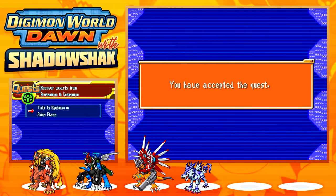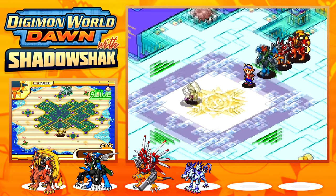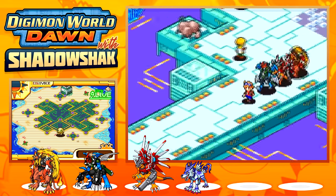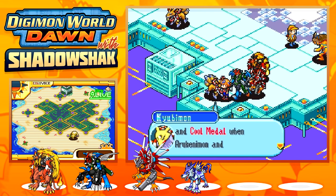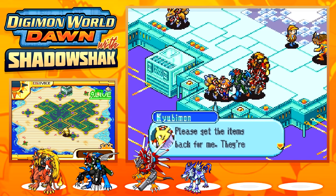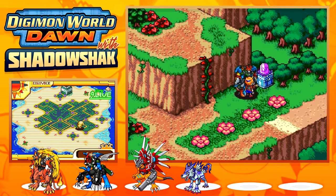I really hope we're not too over-leveled. At first I was thinking of just getting to level 10 with those guys, but I wanted to get super high level so I don't have any more issues. The NPC tells us: 'I won a beauty contest and was about to receive a trophy when Arukunoman and Dokugoman came along. Please get the items back — they're hiding in Resistor Jungle.'